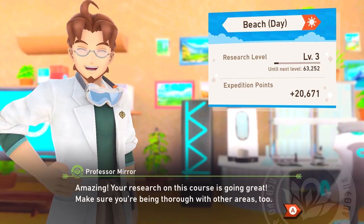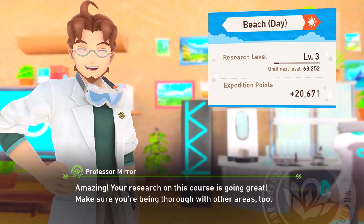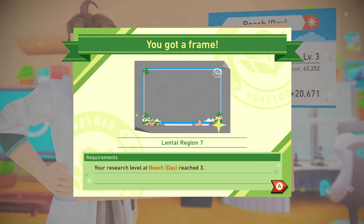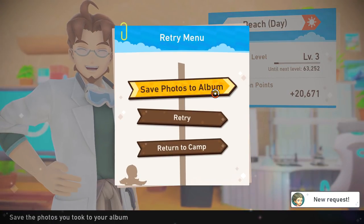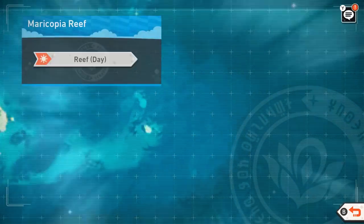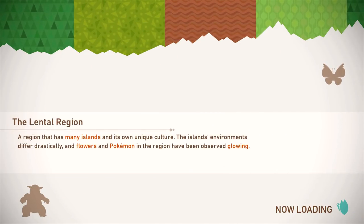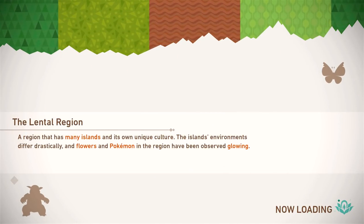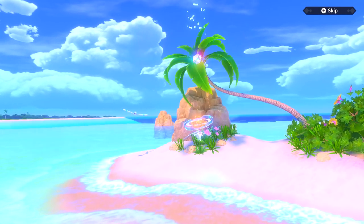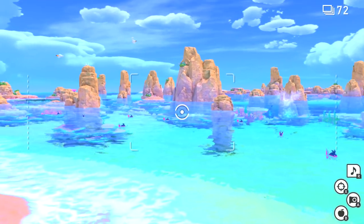Your research on this course is going great — make sure you're being thorough with other areas too. We got Lethal Region 7. I do want to save some of those photos real quick. Then we'll be good to move forward. Let's do one last expedition for today on Maricopia Reef — trying to get it to level two. Hopefully we can get through and just get a little bit better pictures of things and look for different opportunities.